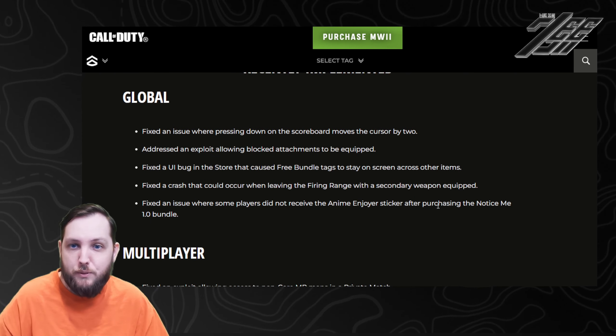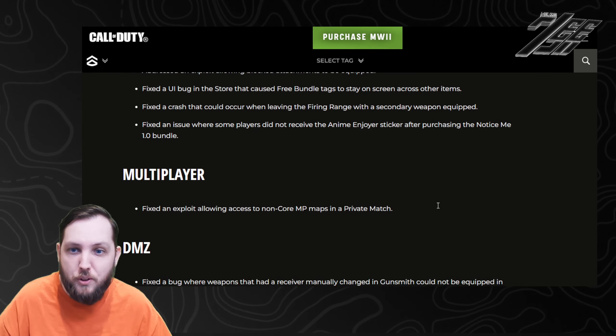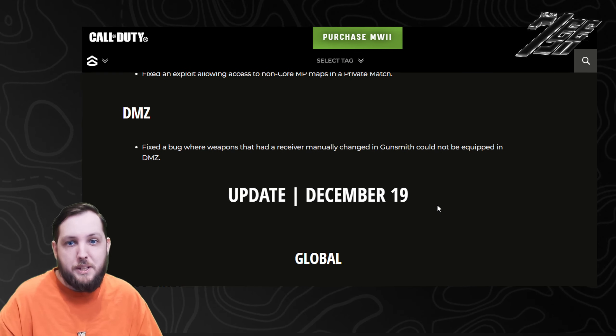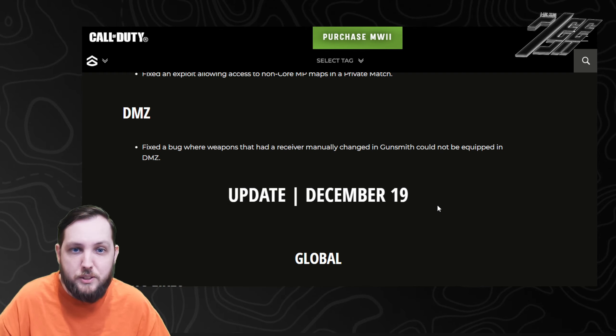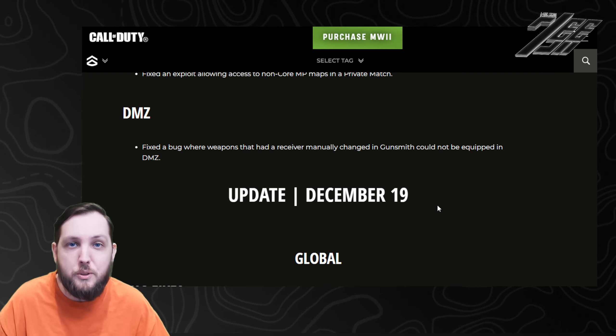Globally, we've got fixes for the scoreboard, some UI stuff, nothing too crazy. Fixed an exploit allowing access to non-core multiplayer maps in private matches. And for DMZ, fixed a bug where weapon receivers that had been manually changed in the gunsmith could not be equipped in DMZ — definitely seen that one, and a good one to have fixed.